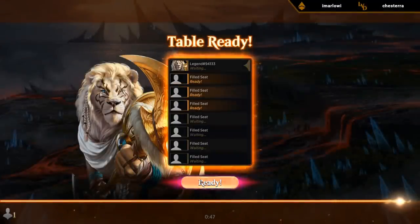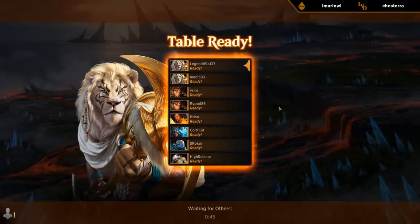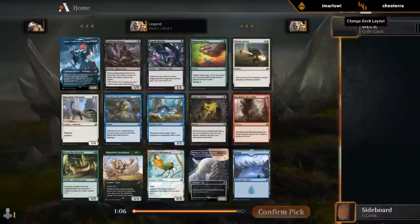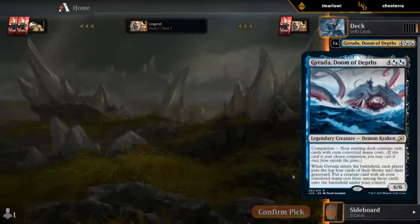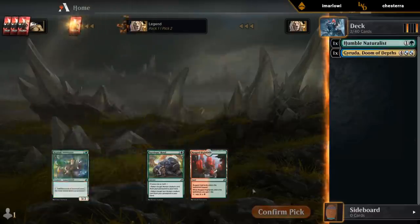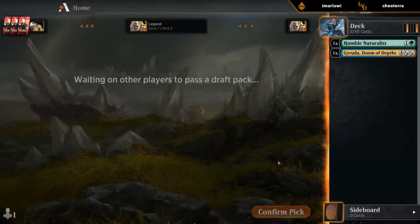Maybe we just need to force a cycling deck again to win some games. Easy Naturalists — gotta ramp into our Keruga.